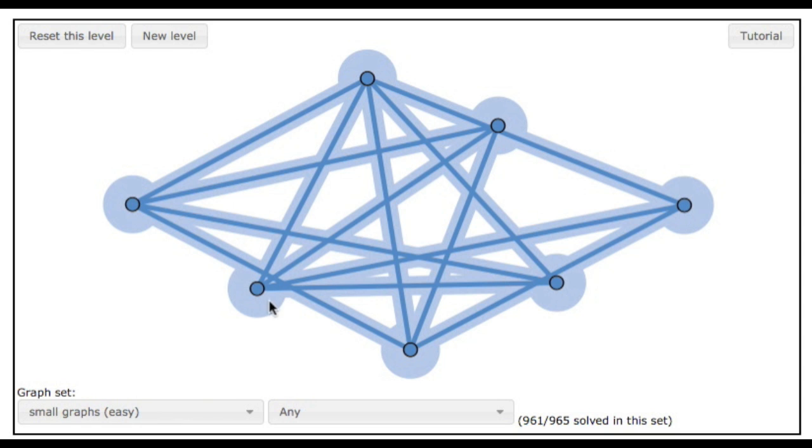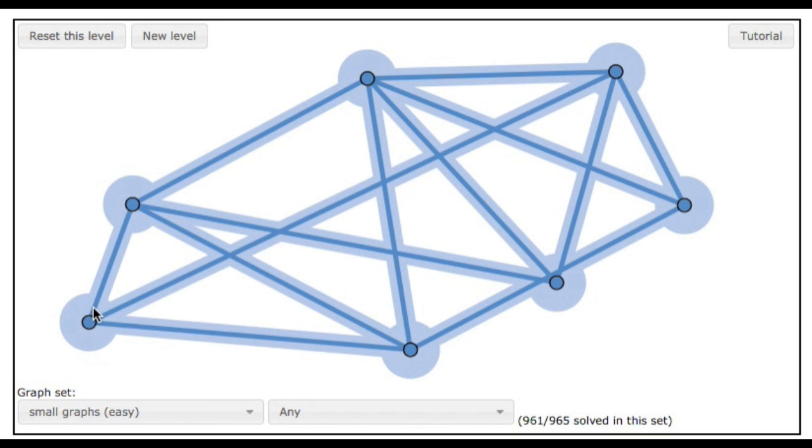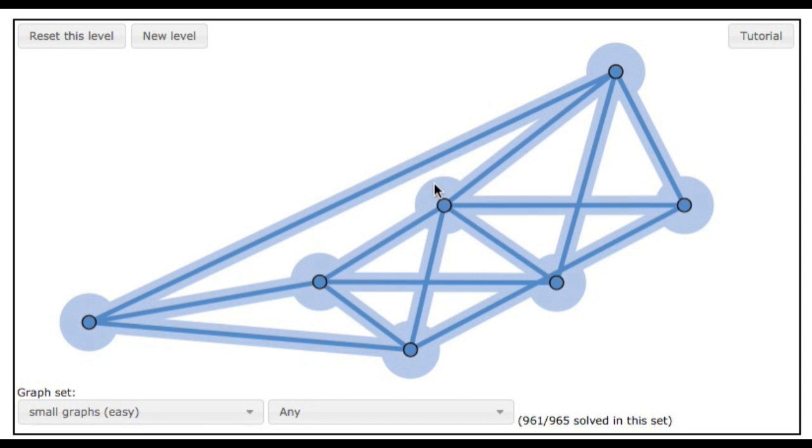Those are the rules. One more thing I didn't mention: you can also drag around the light blue spots. This doesn't actually change any of the connections in the graph, but it can help you to see the level easier. You should try to untangle things as much as possible before you start.